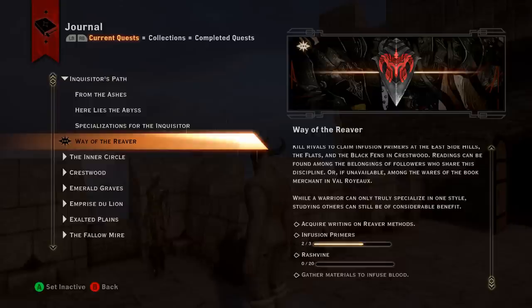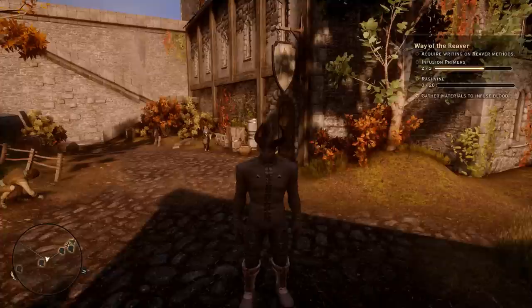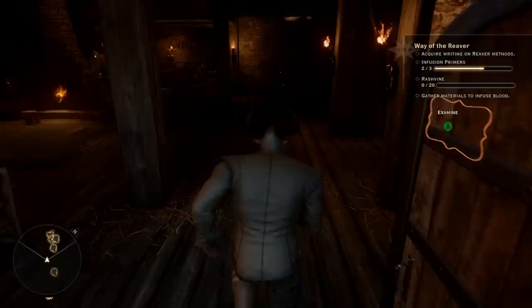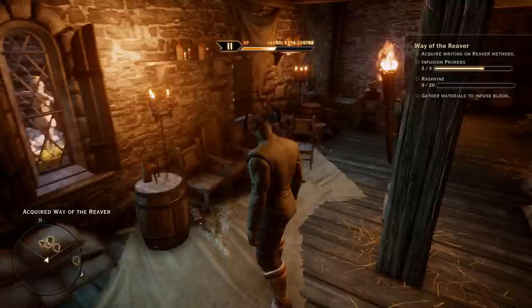I'm going to show you where you get all three at the special spots that are just for this quest. So we're looking for Writing on Reaver Methods — this book is going to be inside the tavern in Skyhold, over by where Iron Bull is sitting or will eventually be sitting, just depending on what conversations you've had with him up to this point.